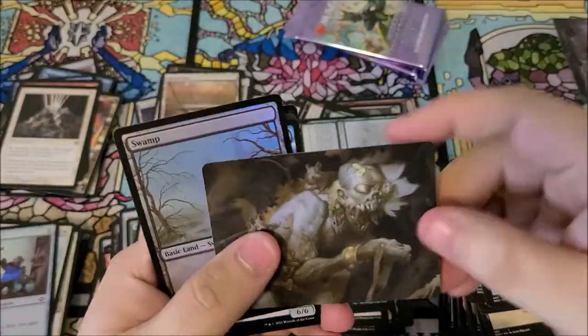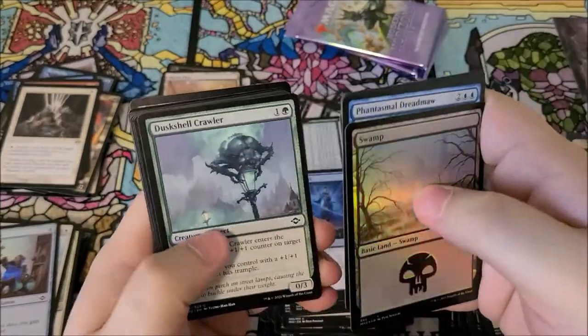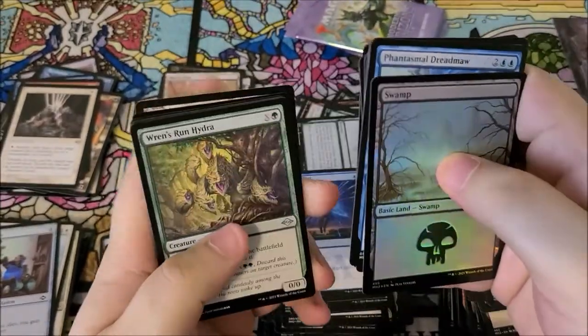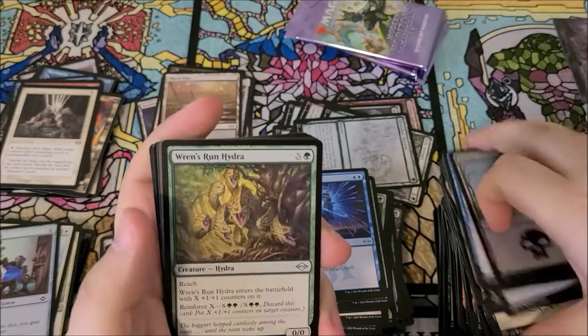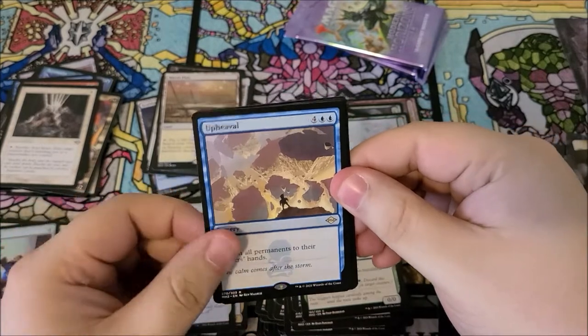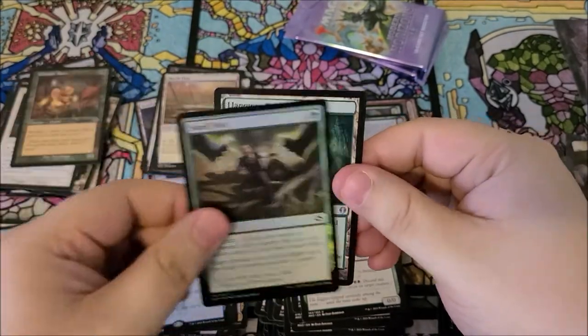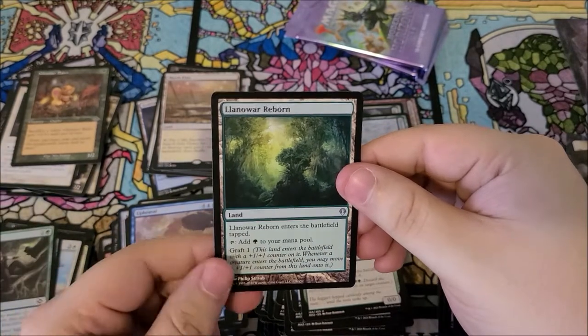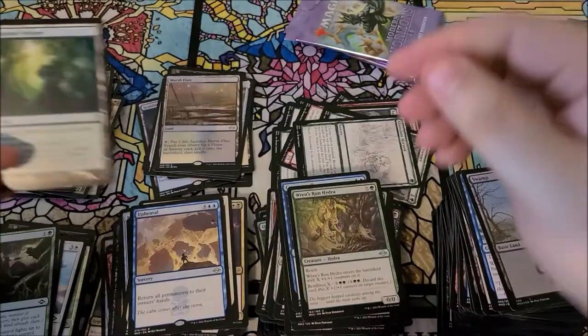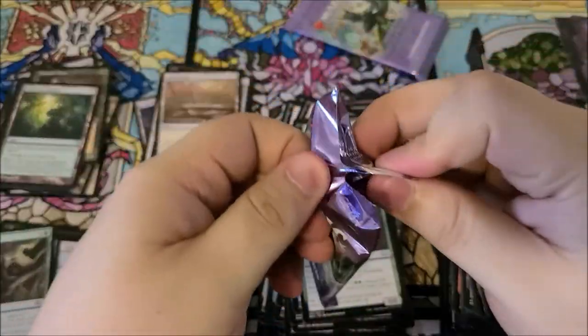We got a foil swamp — very cool. We got the dreadma, kieran, the ren-run hydra — I can't talk. Search the premises, upheaval, abandon, and glimmer bern, smell fear, and lanoir reborn as our list card. Cool — hate the list card but better than not, it's a free card.